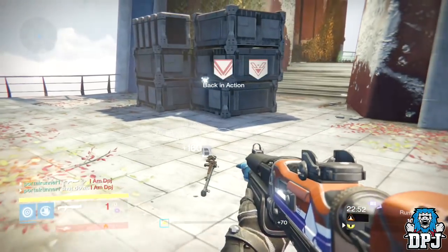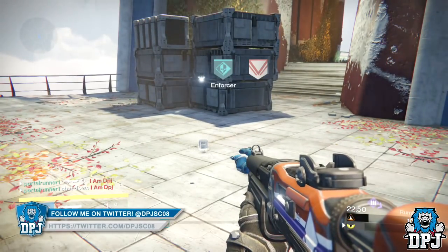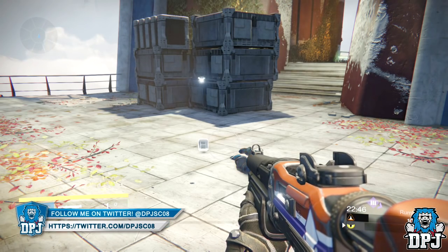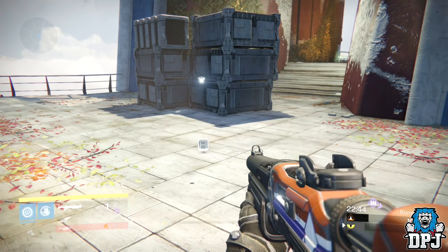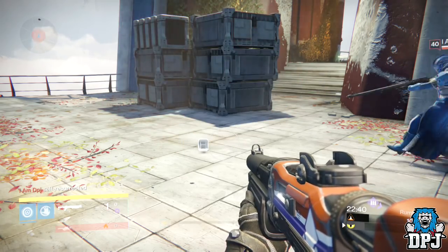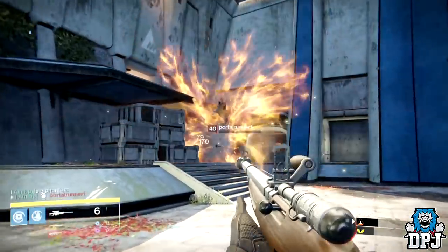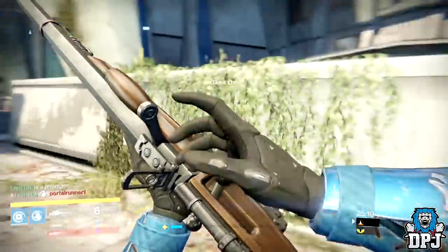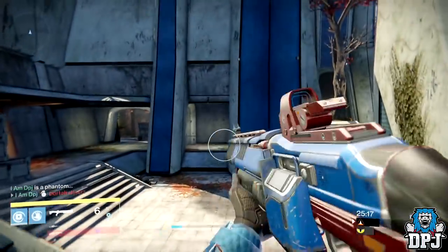In my opinion this super needs a buff of some sort anyway — maybe this will prompt them into doing something about it. The glitch basically takes away the animation of the super, so you appear where you died with absolutely no animation at all. You do have to lose your super and the benefits of it like the overshield and the grenade spamming options, but at least you stand a fighting chance when someone is watching over your ghost.